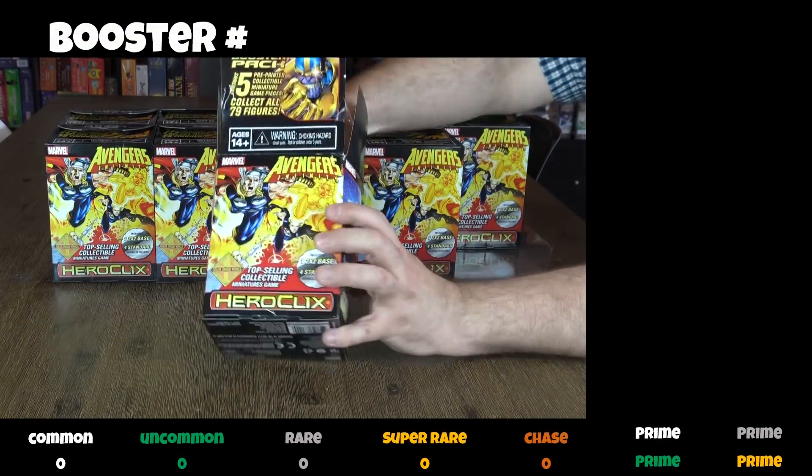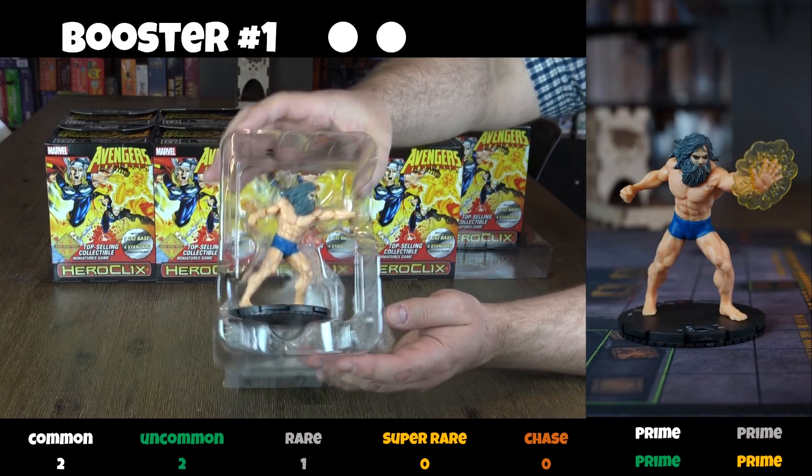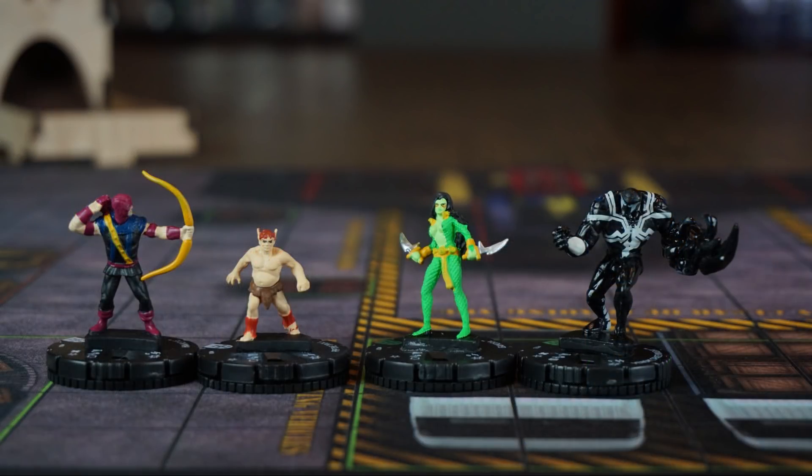In the first booster we start with Ego Prime with a broken hand, but that's going to be an easy fix with a little bit of super glue. Also in this booster we find Hawkeye, Pip the Troll, Gamora, and a gorgeous Venom Space Knight.